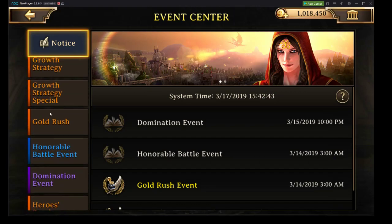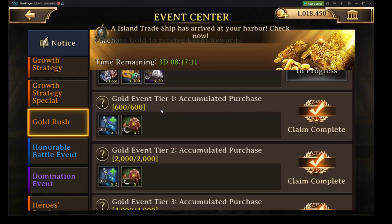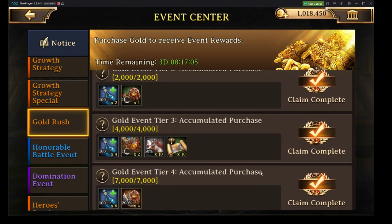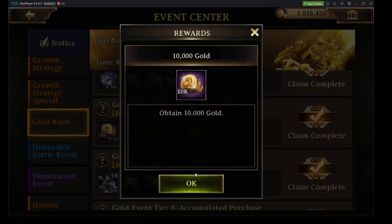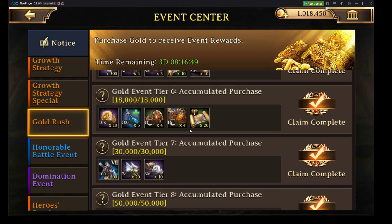Right now we have this gold rush. You get a whole bunch of different rewards for spending gold. And if you look at the rewards that you're getting, they're actually better than the packs and better than the amount that you're spending to get it. For example, 18,000 gold — this is less than $100. $100 gives you 22,000 gold in a pack, and right off the bat you're getting 100,000 gold for that, as well as everything else.